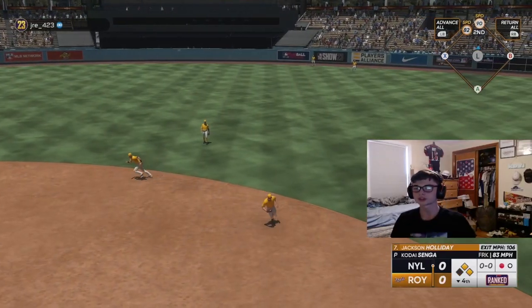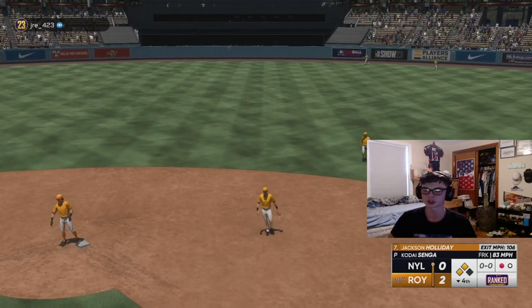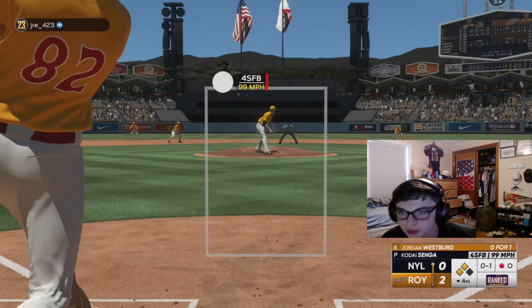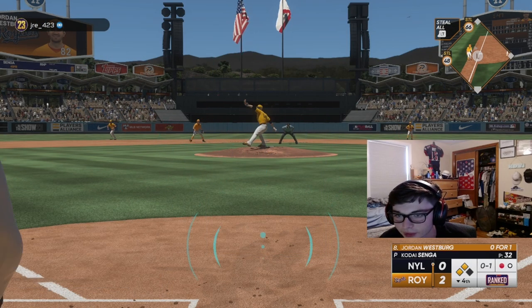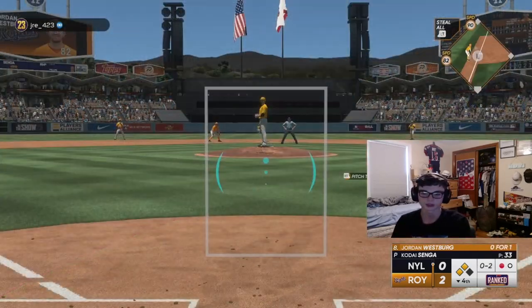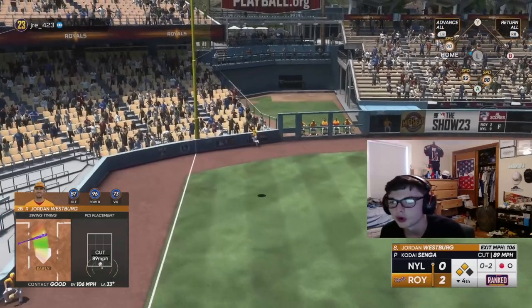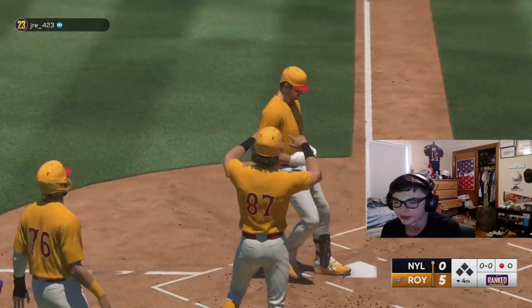I don't know what's going on - my 82 speed runner stops three times in the middle of the base path, that was the worst base running I've ever seen in the Show. I was holding down the advance button the whole time. Alright, I'll take the two-nothing lead. Nice double with Jackson Holloway to show off his power. I don't know what this guy's doing intentionally walking people. See you later - Westberg with the home run! You give me something over the middle of the plate, I'm gonna hit a nuke.